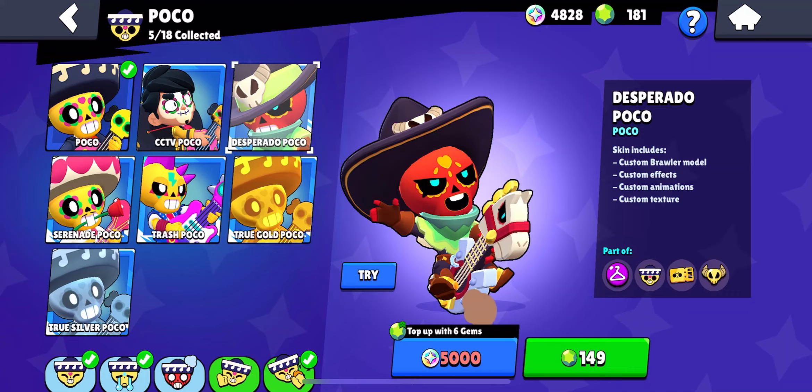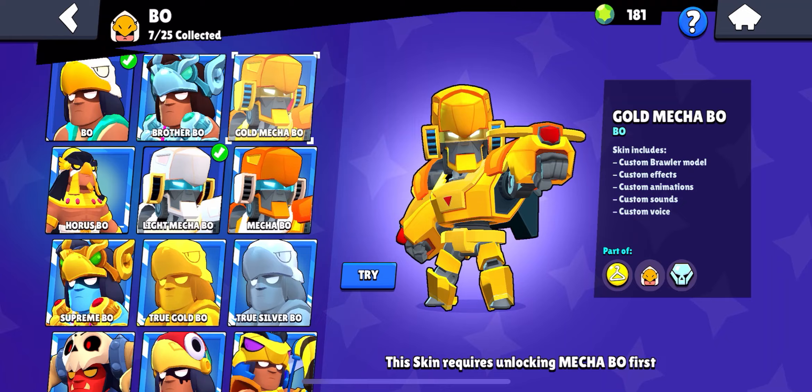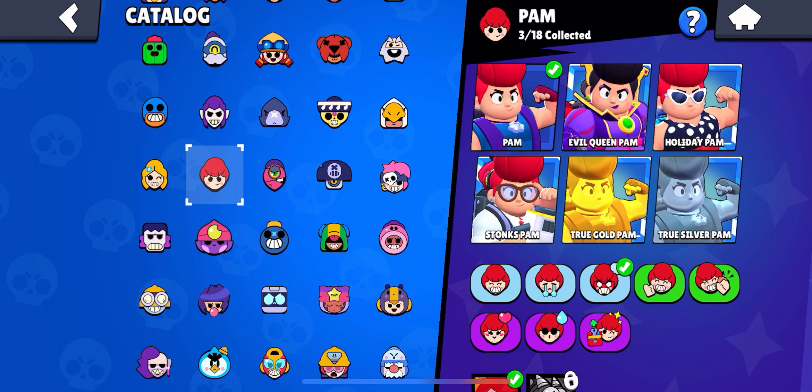Poco has a ton of good skins; in my opinion it has to be Serenata De Poco. Next up is Bo — Bo probably has one of the best skin lineups, there is not a bad Bo skin. This newest one is probably my current favorite. Next up we have Piper — there are definitely some good Piper skins but Lunar Piper is the best one. Next up is Pam — Stonks Pam is going to win this; Evil Queen is pretty good but Stonks is just better.